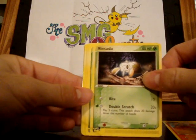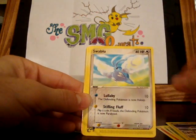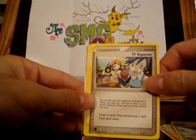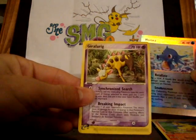Slugma, Nincada, Grimer, Magnemite, Swellow, TV Reporter, Combusken, a Horsea Reverse, and Girafarig.